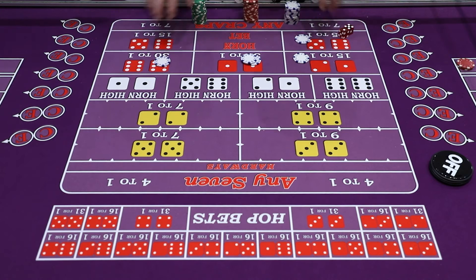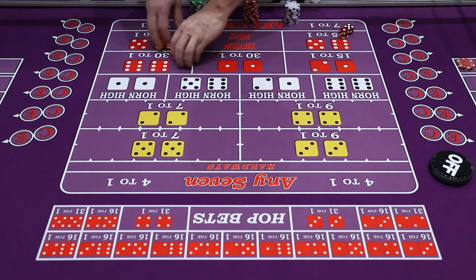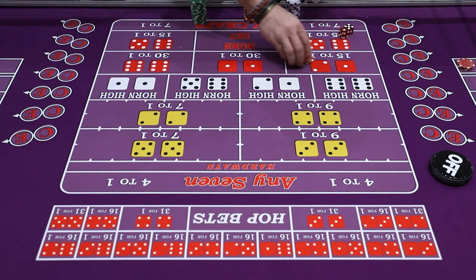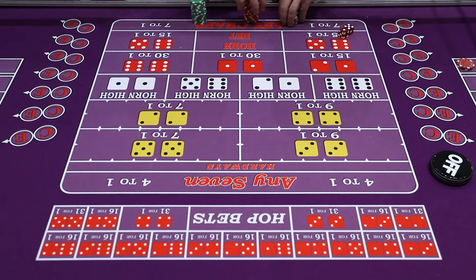Using dollars for this display — but let's say you wanted a $20 horn bet, that's $5 on each number. If you were to say 'I want a $25 horn high twelve,' that means $10 on the twelve, $5 on the aces, $5 on the ace-deuce, and $5 on eleven. It looks a little confusing, but if you look at everything as its own individual bet, it gets a lot easier.